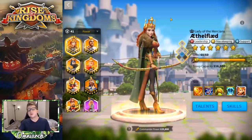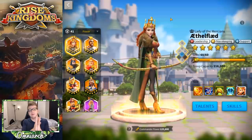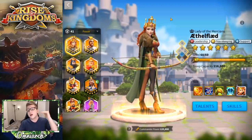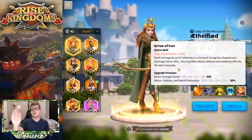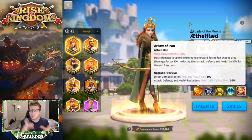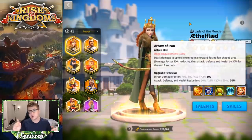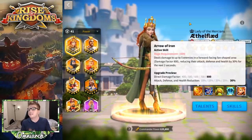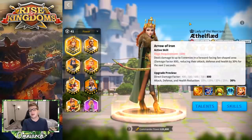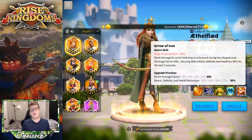My alliance typically jumps into a Discord voice call and makes call-outs — 'there's a Joan of Arc primary or secondary over by the flag.' Making that call-out focuses the group's attention on the most important commanders to kill, and Joan of Arc is number one on this list for a reason. The next commander is Ethelflaid — she's a very good commander in the open field and somebody you want to remove from the battlefield as soon as possible.